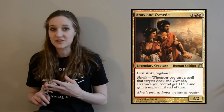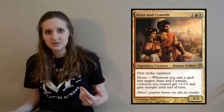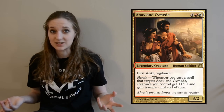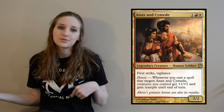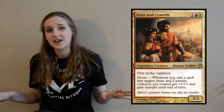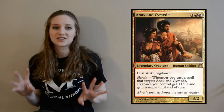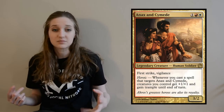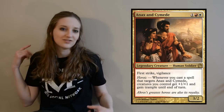Anax and Cymede is a 3/2 first strike, vigilant creature with a heroic ability: whenever a spell targets it, creatures you control get +1/+1 and gain trample until end of turn. Trample is way, way important, and that +1/+1 buffing your entire army is awesome. It's really inexpensive to get and it's a lot of fun to build around — I really like red-white aggro decks and this is just the perfect Tiny Leader for that.